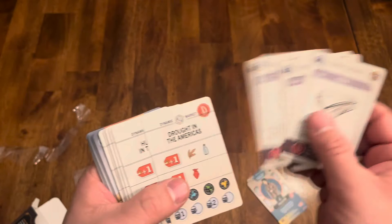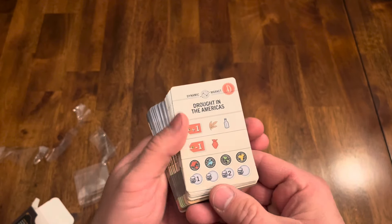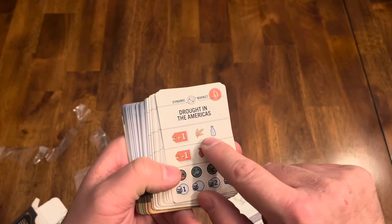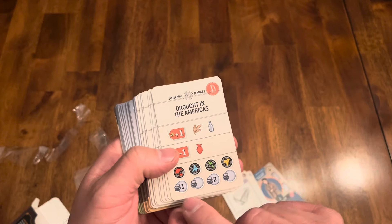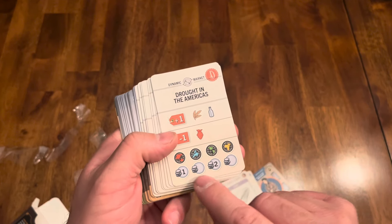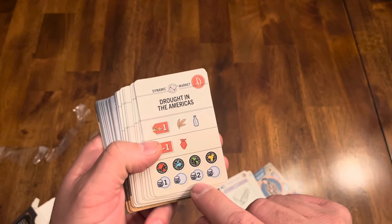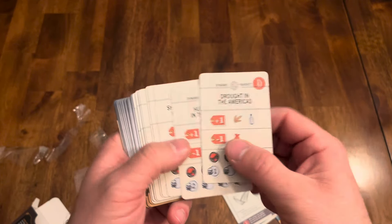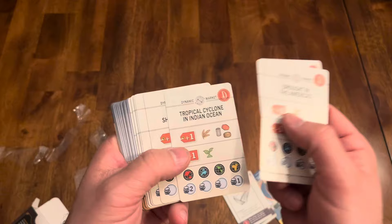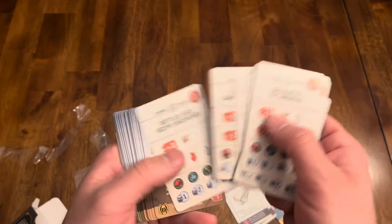So then we've got some different flavors in here. And here is the variable stuff with the market — anything with this icon goes up in price, anything with this icon goes down. And here's where you get additional sales: if you sell something to the region in the Americas, for instance, you'd get two extra dollars, and one for another, etc. So that's kind of cool. They're going to vary it up a little bit, which shouldn't really add to the complexity, but just changes things. It's a bunch of those cards.